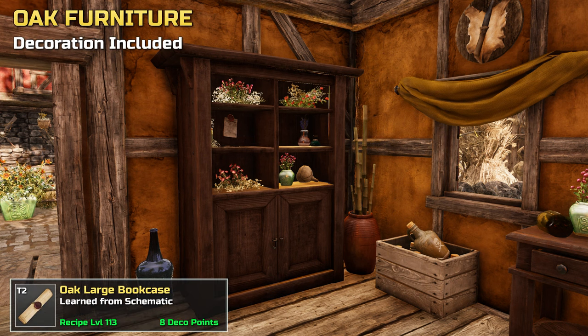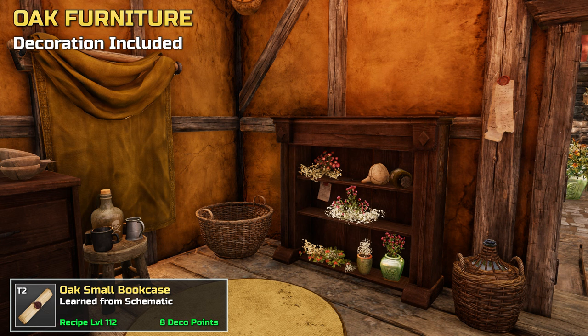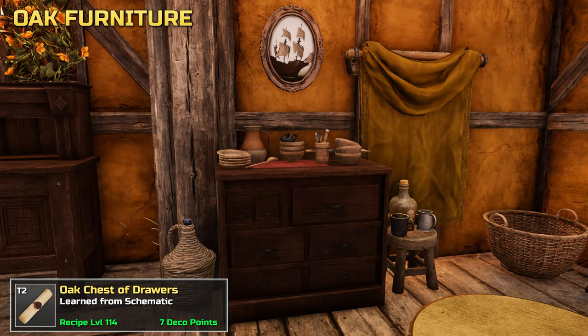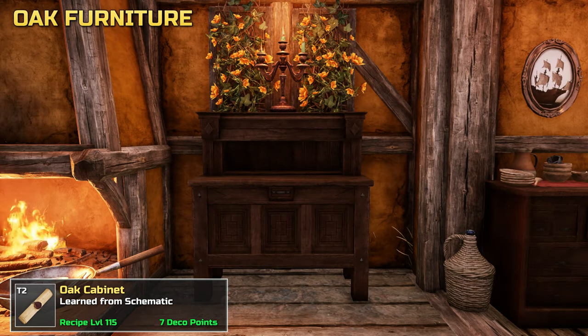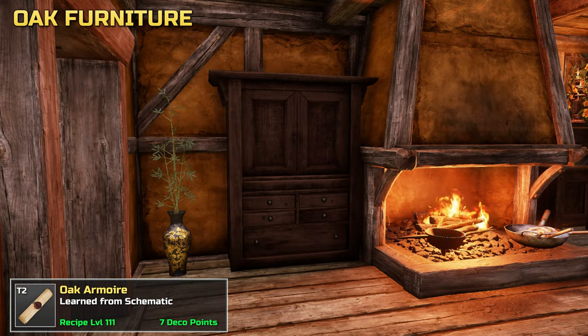Note that it includes everything in it. A small bookcase, which again comes with all you can see. A chest of drawers. A cabinet. And finally an armoire.